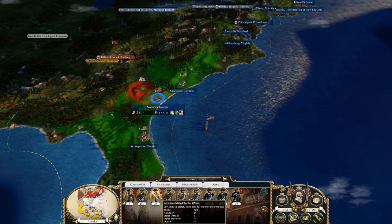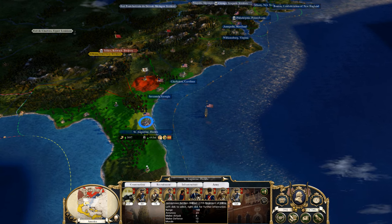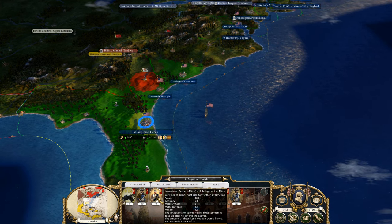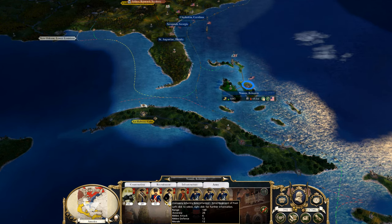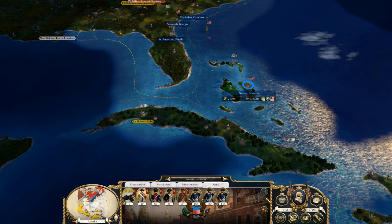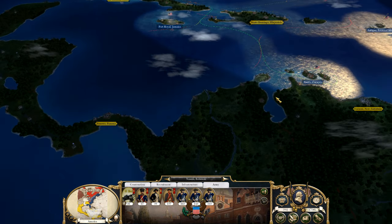We might as well get rid of this American militia infantry. We're going to have to really start being selective in what we have. Unfortunately they are nice chevrons, but there's no use in just having them there for no reason. We do have marines — I'll keep them — but we're going to get rid of the militia.